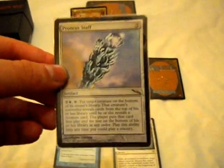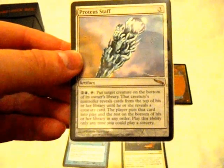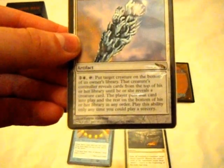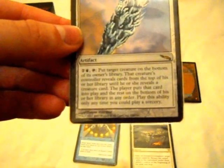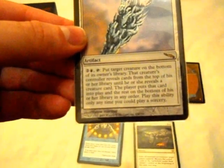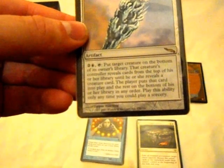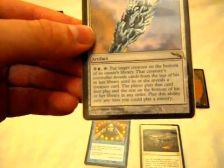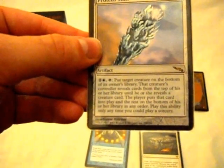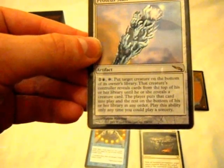Number three: Proteus Staff. I know I said no combo cards, and to be fair, it's not really a combo — this card on its own is the combo. It lets you take Narset off the field, or one of the possible tokens you're using if you have something that produces them. Let me read the card: put target creature on the bottom of its owner's library. That creature's controller reveals cards from the top of his or her library until he or she reveals a creature card. That player puts that card into play and the rest on the bottom of his or her library in any order. I favor a Narset deck with only her as the only creature, which makes this thing broken, because you can literally reorder your library to take advantage of her perfectly, and it ends with her being back on the field.